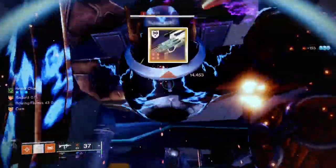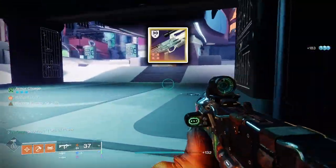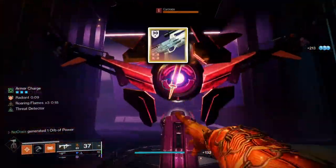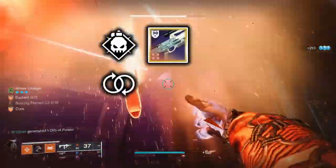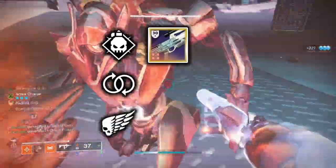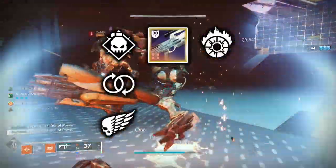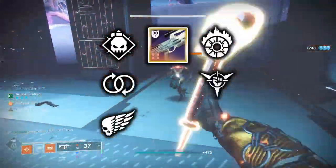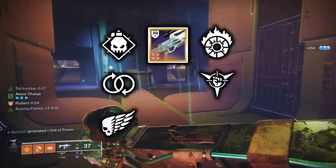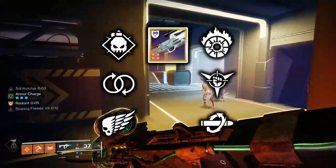Second, the BXR-55 Battler Pulse Rifle from Dares of Eternity. This weapon is craftable, and its pattern can be acquired from completing Dares activities and using treasure keys at Xur's Treasure Hoard. For the third column, Demolitionist and Perpetual Motion are my top picks, with Killing Wind working in both PvE and PvP. In the fourth column, Incandescent is the perk to choose. If dealing with random perks, Blunt Execution Rounds synergizes especially well with melee-oriented builds, and Kill Clip is a decent option too. My crafted BXR has Demolitionist and Incandescent.